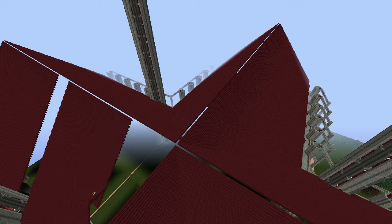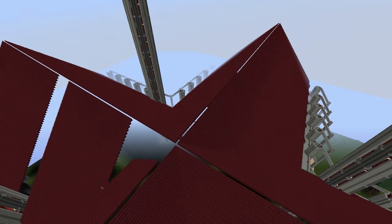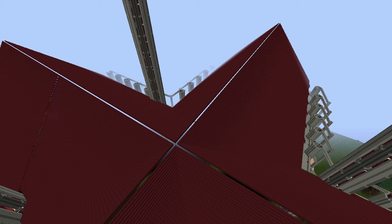The entire roof for the main building is complete. I think this roof section was a bit faster to do than the last because I had bigger parts I could copy and use. Also, don't forget — world edit does have a rotate feature, so you can copy sections, rotate them, and paste them into place, which is very helpful and useful.